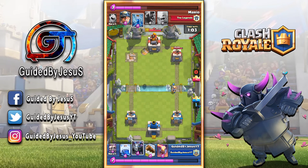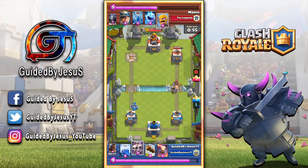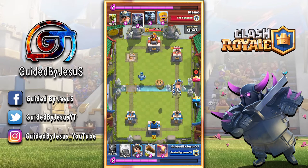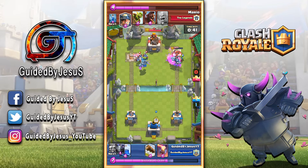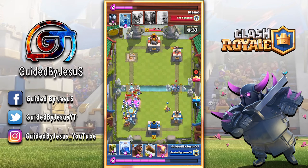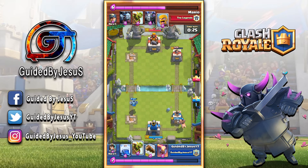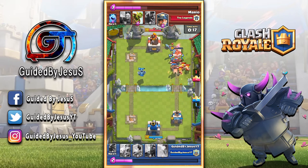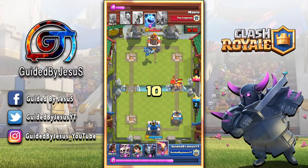In order to get a legendary and epic chest in every single chest cycle, you need to be at 3,000 trophies or higher. At 3,000+ trophies, every 240 chests you complete, you should get both a legendary and an epic chest. However, if you're around 2,900 to 3,100 trophies and frequently going in and out of Legendary Arena, that will mess up your chest cycle and you'll only get them every two cycles — just like players under 3,000 trophies.